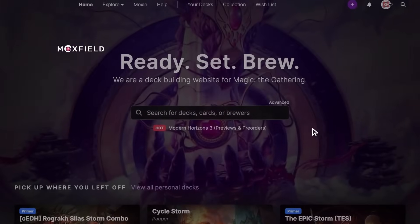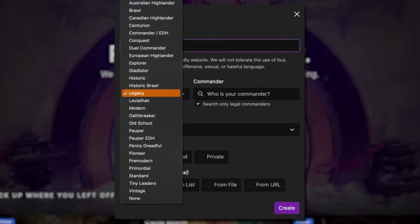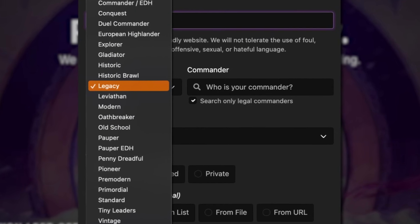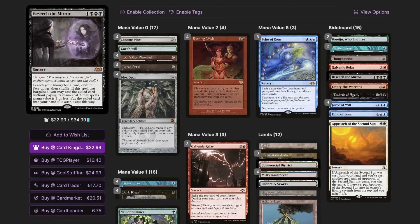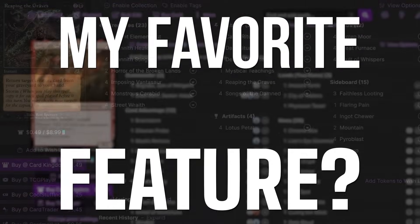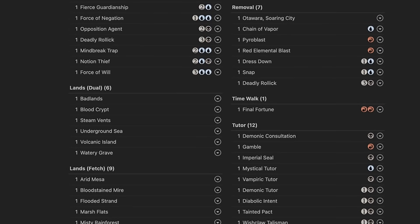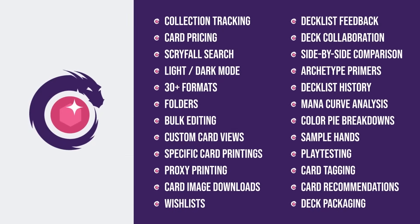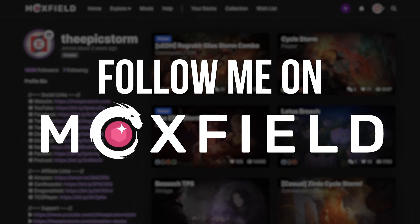Moxfield.com is the easiest way to build a Magic deck online. They support over 30 formats, including Legacy and many other eternal formats. There are so many options to view decks the way that you want — from text view to individual cards, mana value, and even card price. There's also light mode and dark mode. My personal favorite feature is card tags, so you can sort cards by function. Moxfield supports collection tracking, Scryfall search, deckless feedback, and so much more. Follow me on Moxfield.com so you can stay updated on all of my decks.